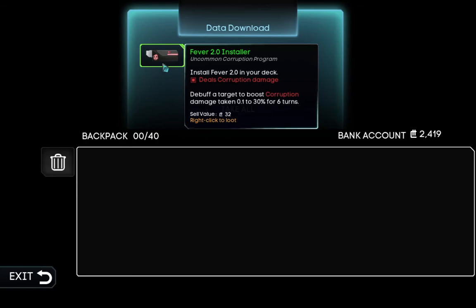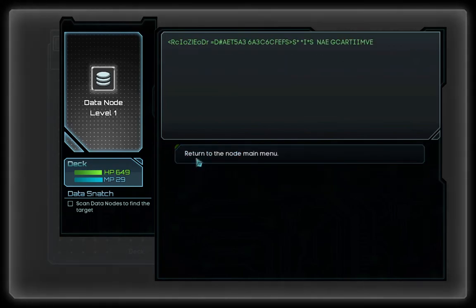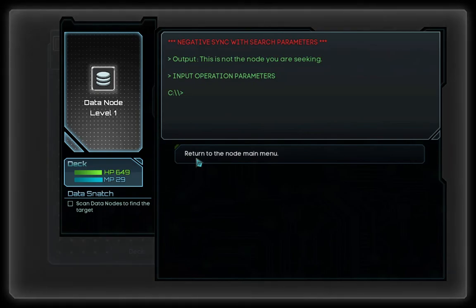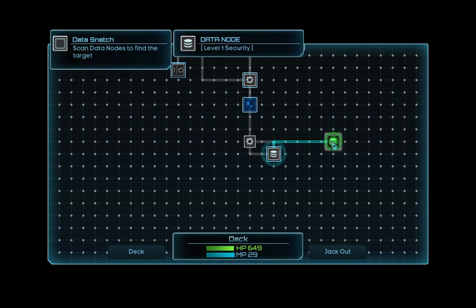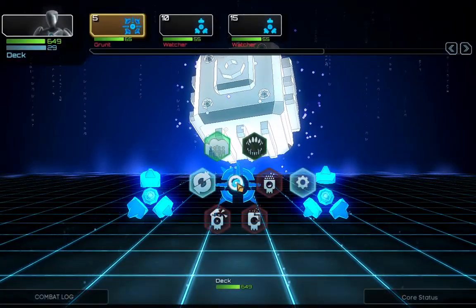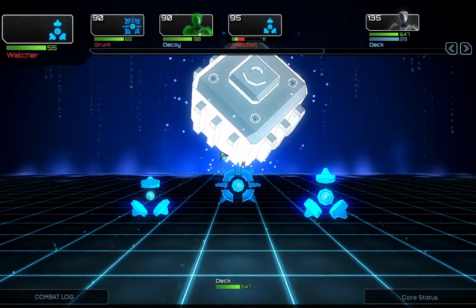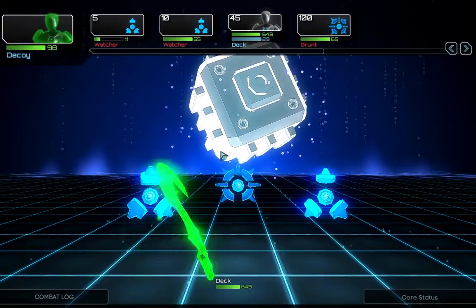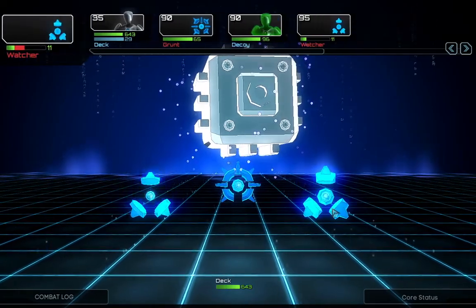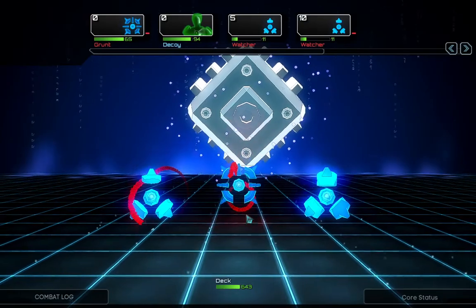Do we get variable data? Fever 2.0 — debuff attacked, boost corruption damage taken 1.1 to 30%. Sounds good! Scan the node — it's not the node I'm searching for, I already know that. I'll search for more data nodes just to see if I get more good programs. I don't think I'll use the Fever. I worm you, and I worm you. That should be it for the two of you next time.